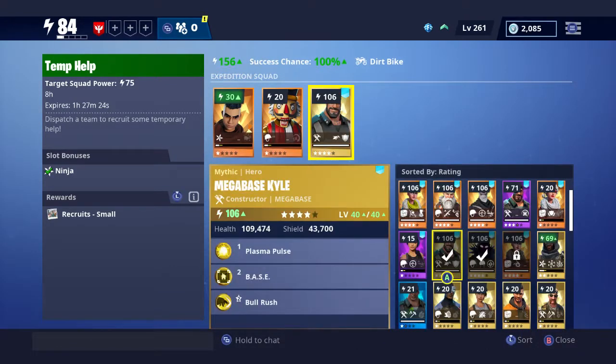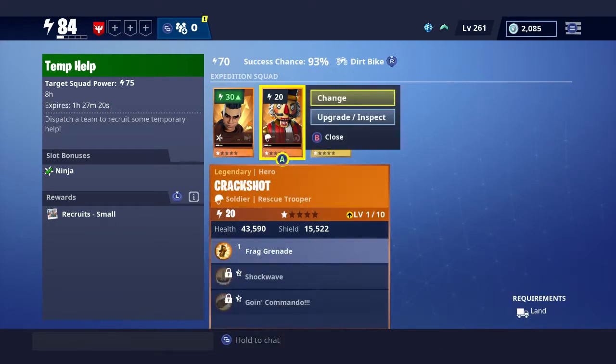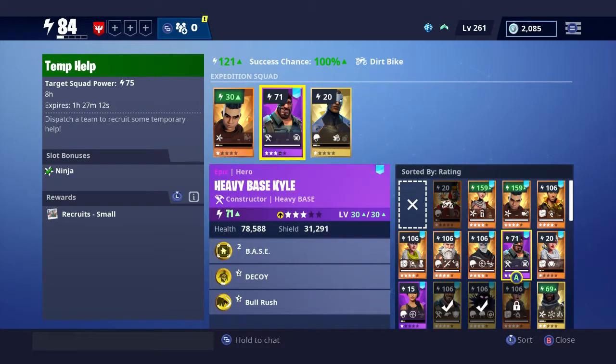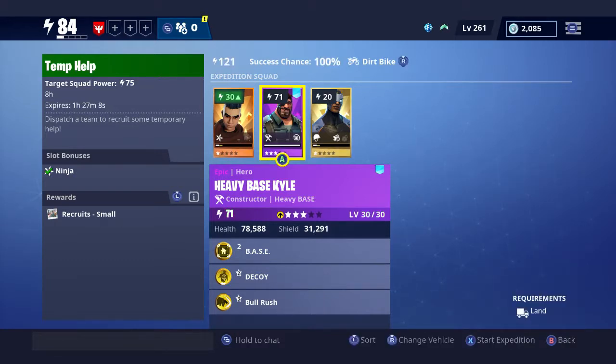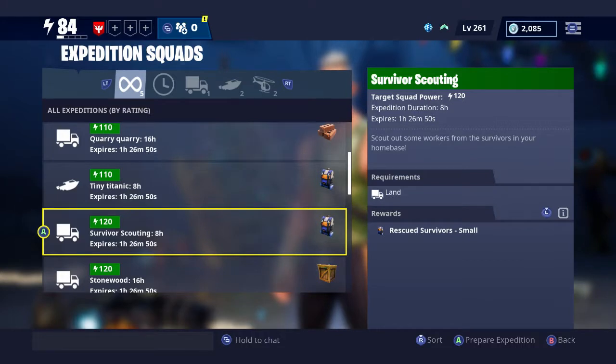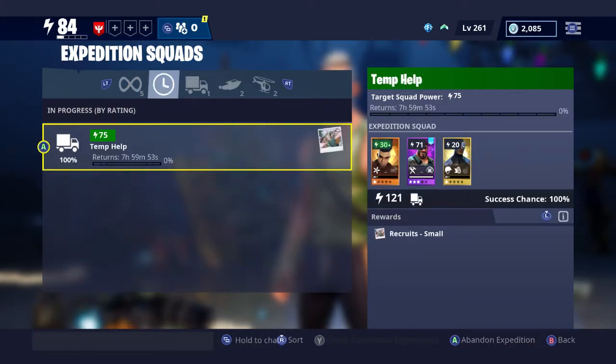I'm going to swap some of these out. There we are - that gives us a 100% chance of this expedition coming back with rewards. This particular one is looking to recruit people, so it doesn't actually cost you any people to send it out. You can always do that one every single time. This mission takes eight hours, so in eight hours I'll have a 100% chance of getting some people back.